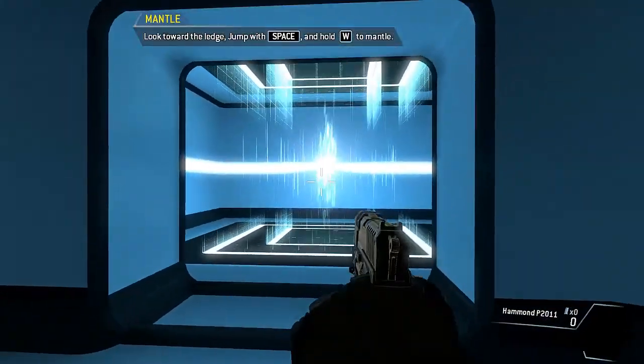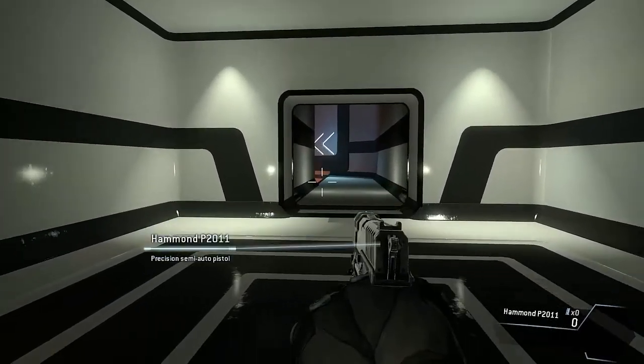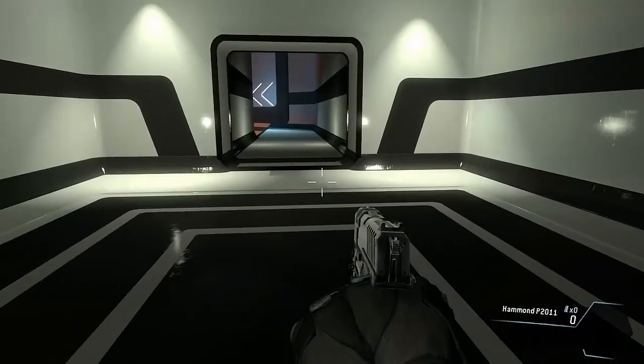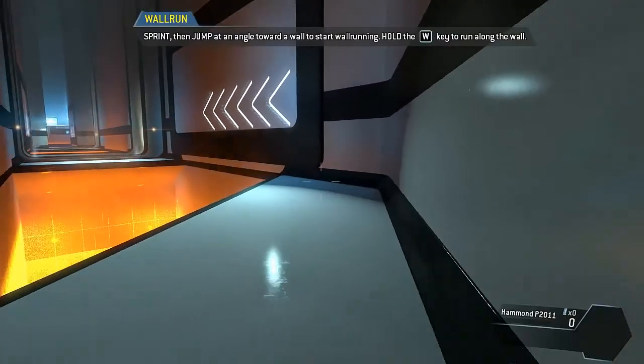Jump toward the edge of a surface to pull yourself up. Nicely done. As a pilot, your most important piece of gear is your jump kit, which allows you to run on walls. Wall run across the gap to proceed.